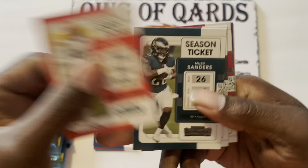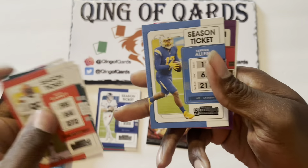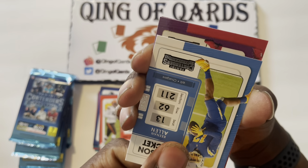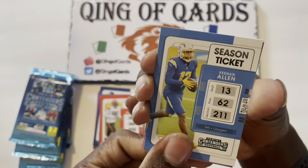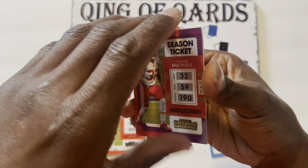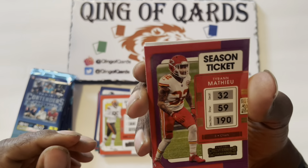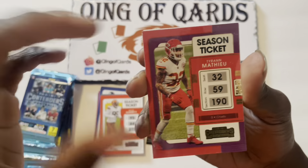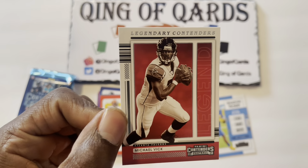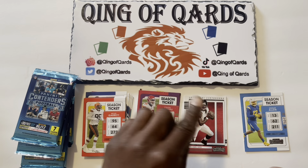Pack two starting off with Myles Garrett, Miles Sanders, Jaire Alexander, Chris Godwin, Keenan Allen. And what is this — nice and shiny — it's going to be a Season Ticket of Tyron Matthew, some kind of stardust variation. Not sure what the variation is but it's an awesome card. Finishing off with a Legendary Contenders Michael Vick.